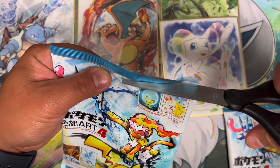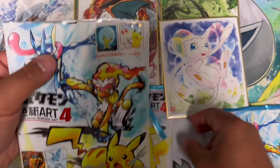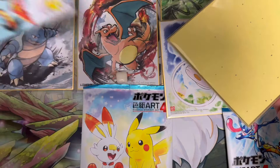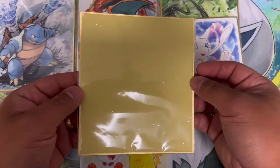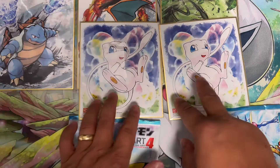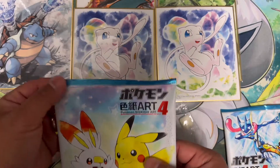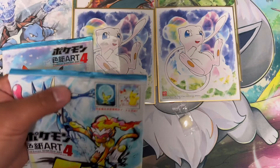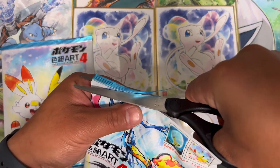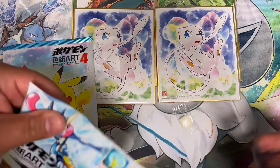The foil around it — Shikishi Art Mew, number three in the set. Moving right along, three more to go. Can we pull Charizard? Let's see what we get for number two. We got the back side, got our gum right there — and bang! I'm seeing double! Wow, not bad, not bad. We'll leave this last one — hopefully we don't get another Mew. Let's hope we get a different art.